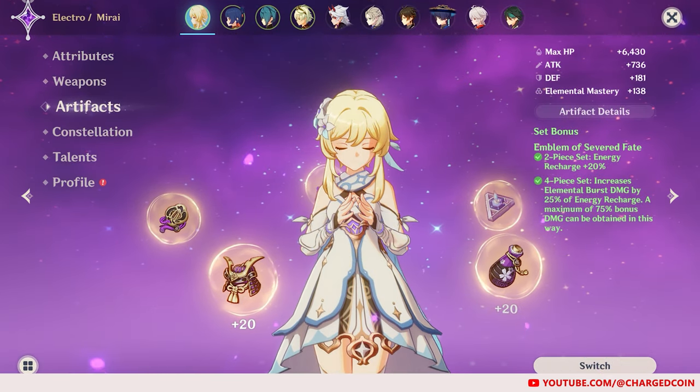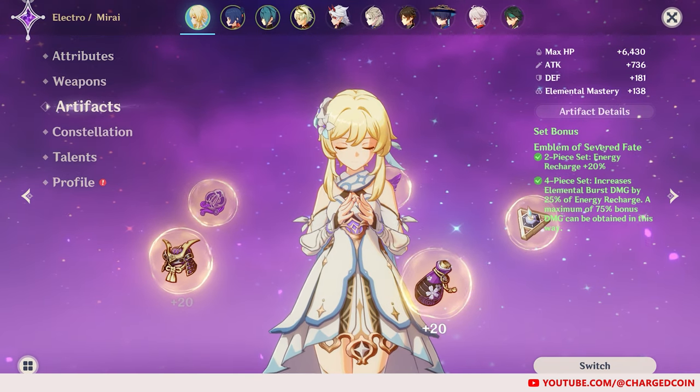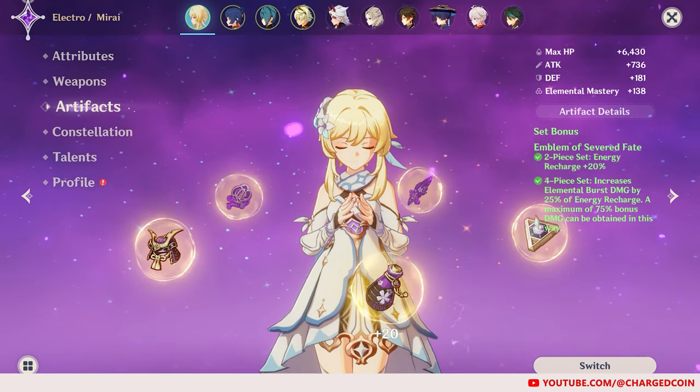For the Artifact set, I am using the Emblem of Severed Fate for more Energy Recharge and a slightly stronger burst based on a higher ER.